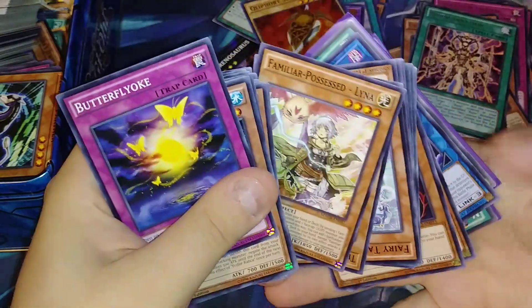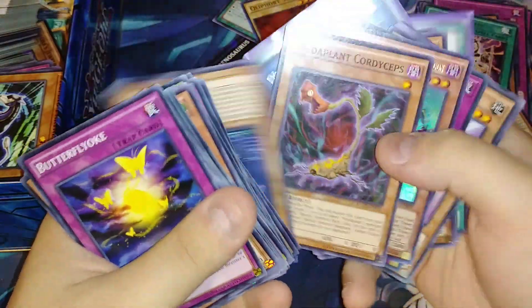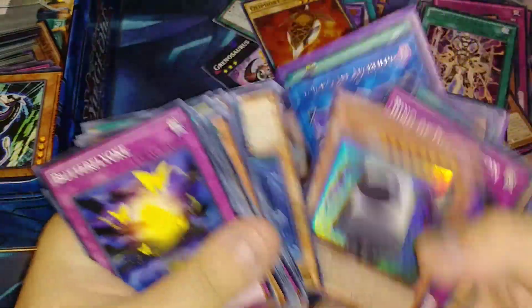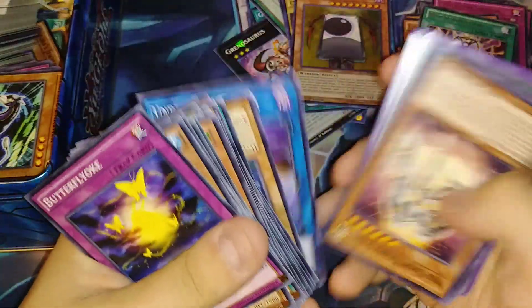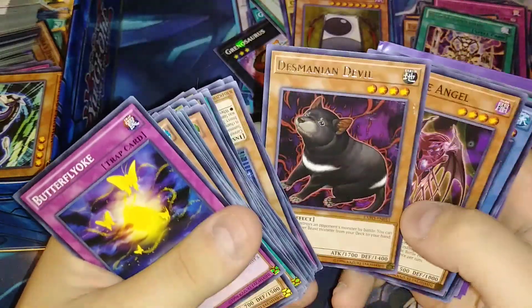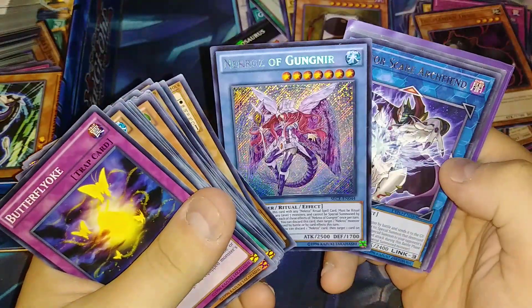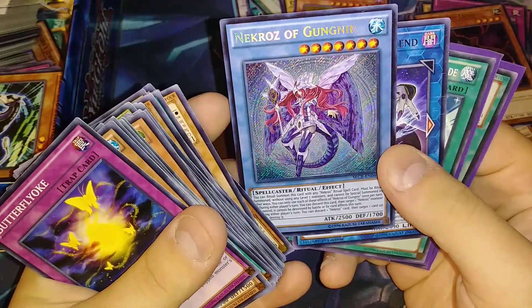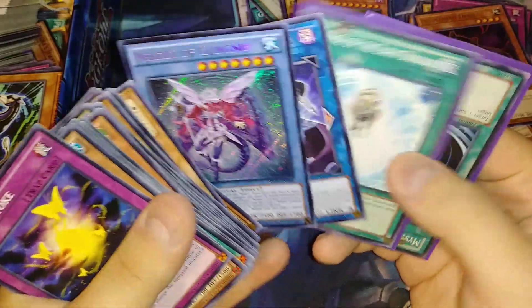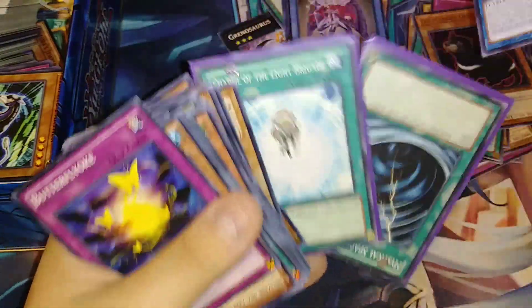Oh we got some Pendulum Evolution stuff right here — Scout, and we got a Rescue Hamster! That's pretty cool, I'll probably give that to Savannah, she'll really like it. I see a Link card back there — oh it's a Link 3, whatever it is. We got Flower Guardian Ring, Instruction, Underclock Taker — that's pretty cool. Oh we got a Necros of Gun Year — no way! That's from Secrets of Eternity, dude. Oh my god, could you imagine if I pulled like a full Necros core out of this?